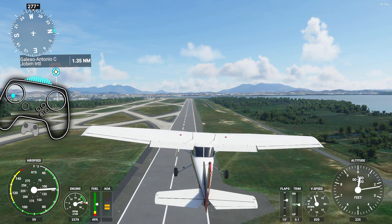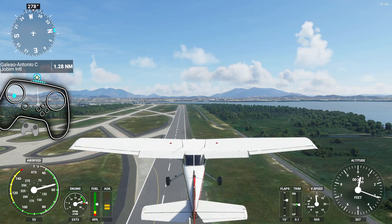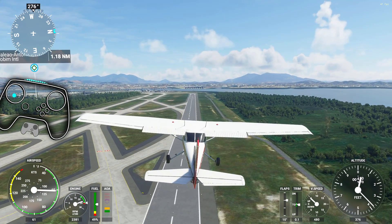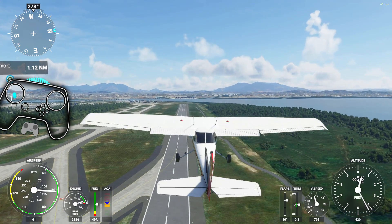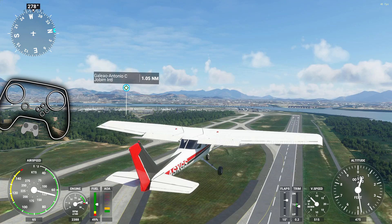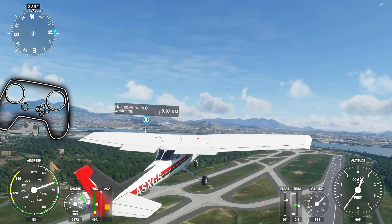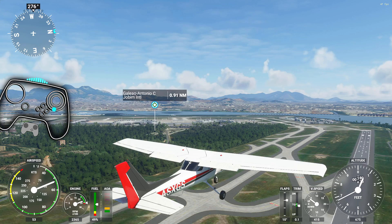The elevator trim, which is usually hold Y and left stick — I don't like that because you've got to take your hands off your main controls. So that is up and down click on the right pad. I don't want to have to hold the yoke up, so I'm going to put the nose up trim. You can see the trim gauge — so I can adjust that a little bit more.